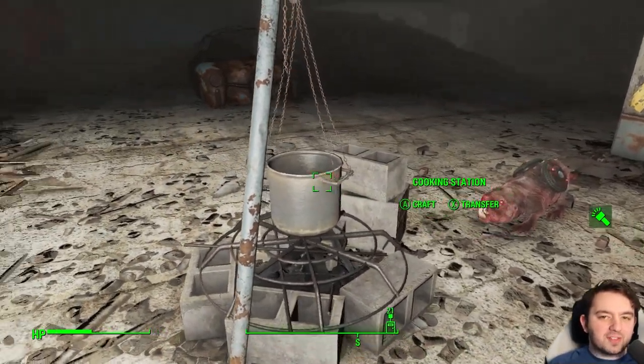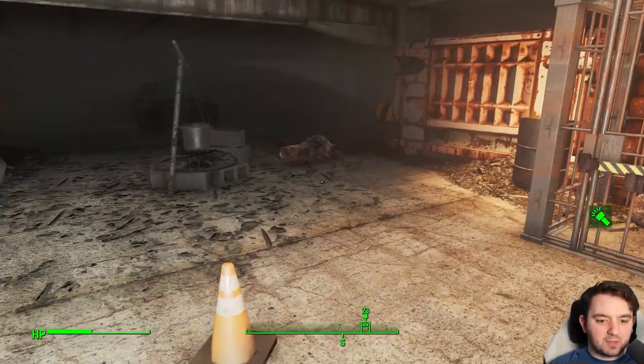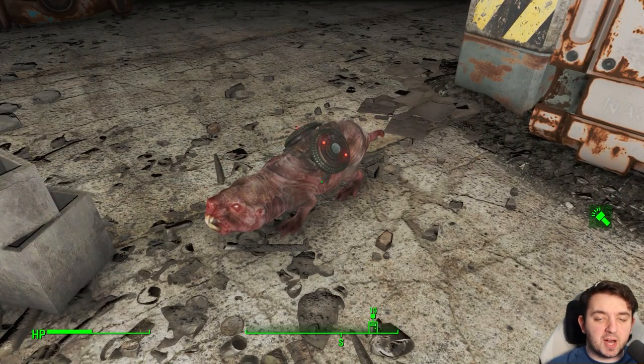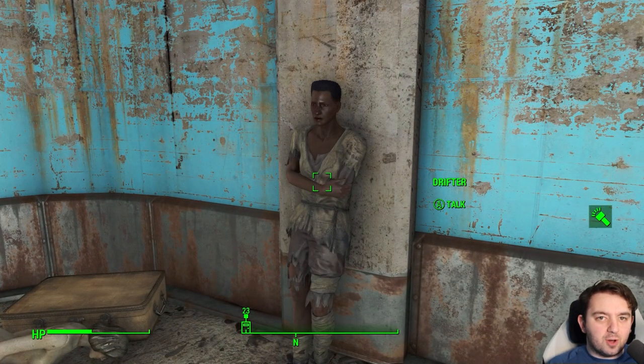There is an interesting part of the drifter here. If you have the animal friend, or the friendly animal perk, and say all the mole rats are pacified — happy enough — and you walk over, the drifter will say to you, 'You are also friend to the ratties.' That's exactly what they'll say.